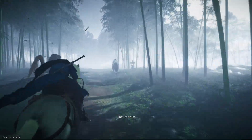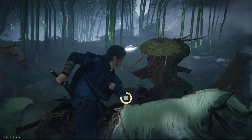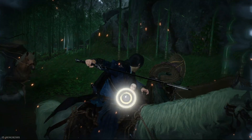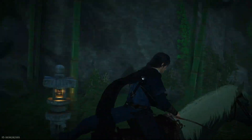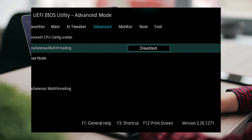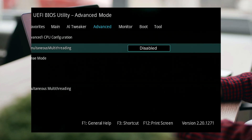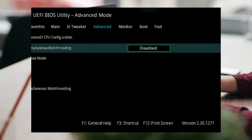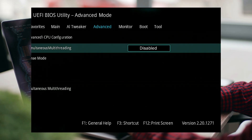Step 5: Disable Simultaneous Multithreading (SMT) for AMD processors. If you are using an AMD Ryzen processor and experiencing random crashes during driving or combat, this step may help. Enter your computer's BIOS settings during system startup. Find the option labeled Simultaneous Multithreading or SMT and disable it temporarily. Many users have reported up to 30% fewer crashes after making this change.